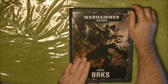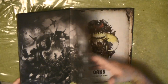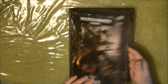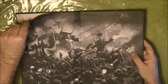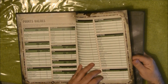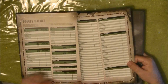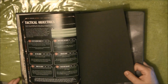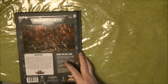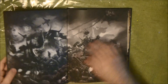So here we have the Codex of the Orks, I got it today. It's a typical codex format - we have artwork here on the back cover, and it's about 136 pages. Not small, not the biggest, but it's not the smallest. So let's have a look at what we have inside.